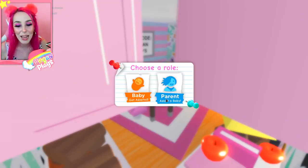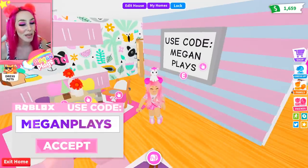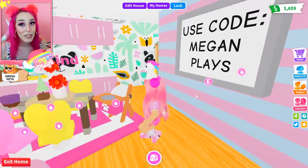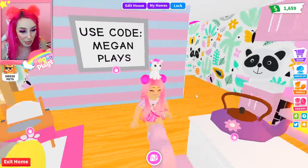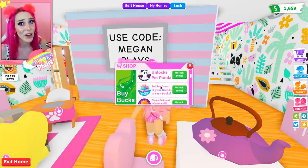Okay, here we are guys. I am on my account and I am super pumped. Use code MEGANPLAYS when purchasing Robux — gotta give in the plug, or else how am I gonna be able to buy all of my fly potions? It's super important, so let's go ahead and stock up.